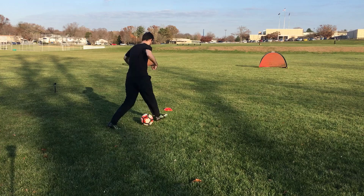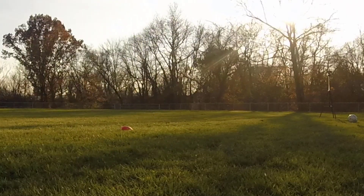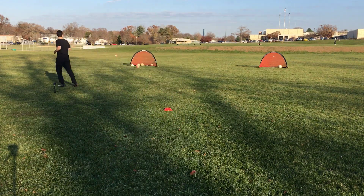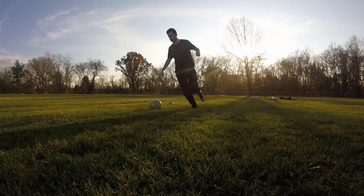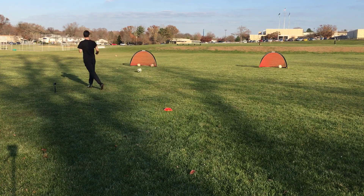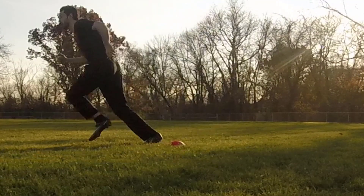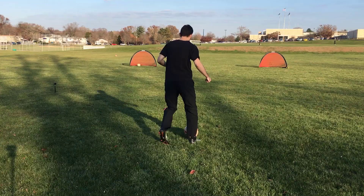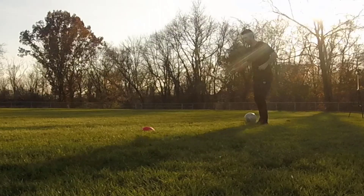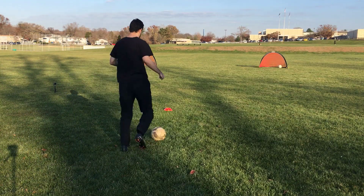It's so effective. When doing this move you want to do the step very quickly after taking that touch. It works because it looks like you're setting up a Stanley Matthews move — inside touch then outside touch — but you fake that and do the stepover instead. The faster you do this and make it look like you're going one way, the more effective it will be. It's a move I used almost every single game.